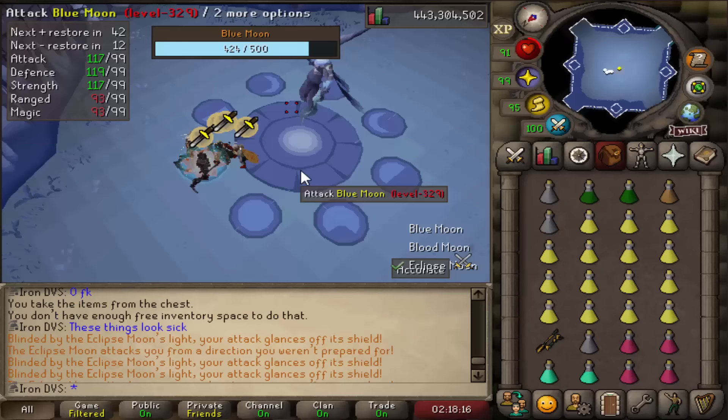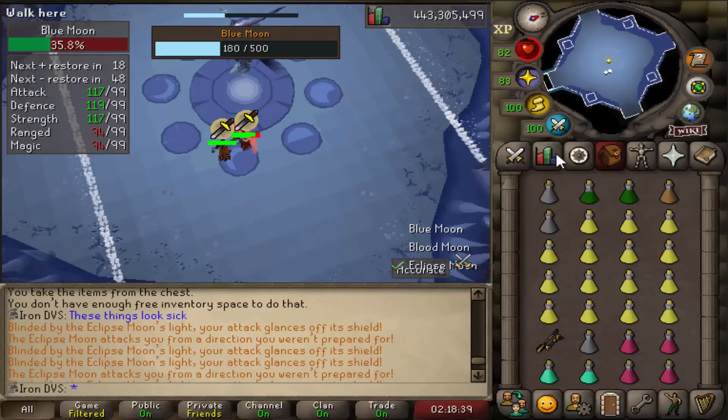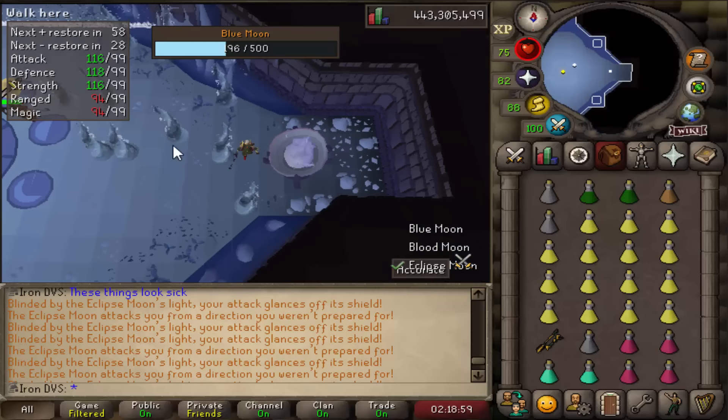On to the blue moon. Like I said, all three of them have the same standard attacks — just stand on the right tile, attack it, and keep moving to the tile when it changes. For the first special attack, you have to go to both sides of the room and light the braziers. You'll also see little waves going around the room — if they hit you, you'll take damage and it'll turn your run off. Honestly, I just run through them; they don't really do too much damage. Once you have both braziers lit, just wait for it to go back to its normal phase.